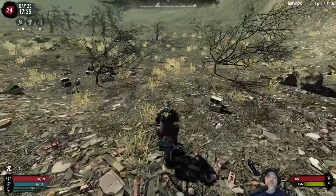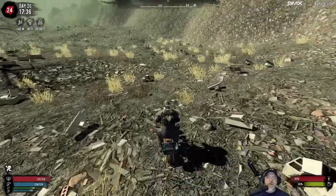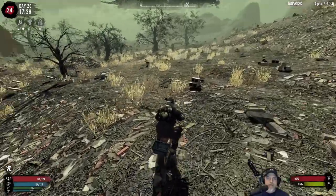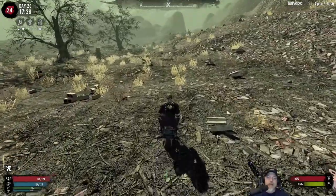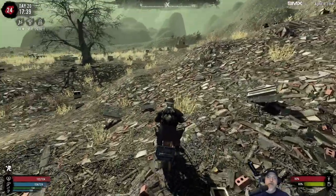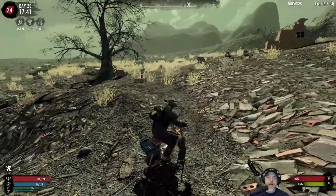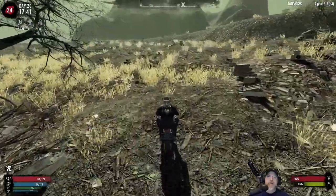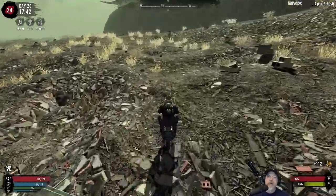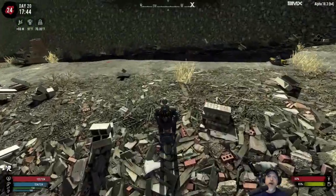I'm pretty sure we're not going to find the green biome over here because we're pretty close to the edge of the map. But let's at least get it explored, so we're confident it's not over here. There's like a little pass — I'll bet that's a road. It is a road! Good. Alright, nice — we found a road. It probably leads to those POIs, I'm thinking.